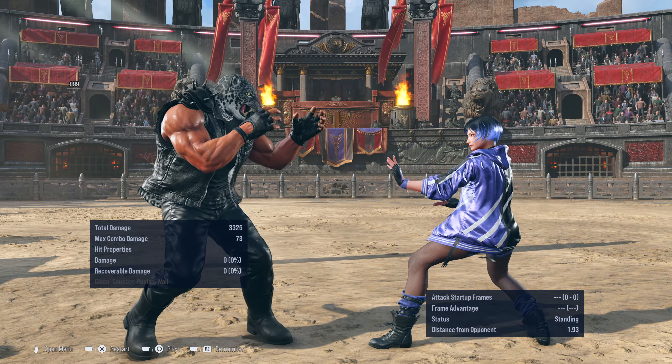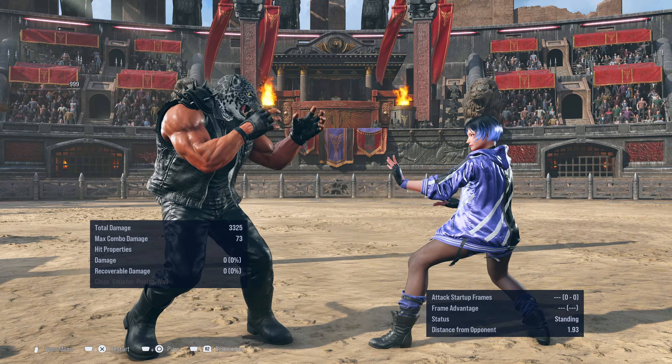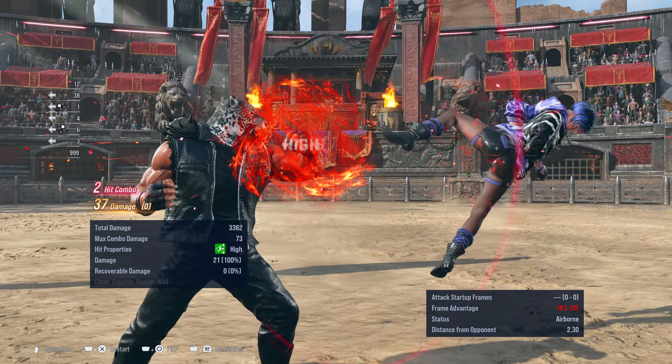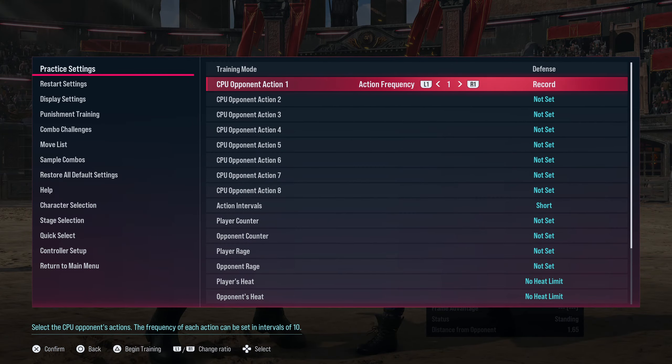Hey Tekken players, hope you're doing well. I want to share a little bit of King tech with you. It's basically a follow-up with a little bit more detail into the punishment guide that I did. Very specifically, in a nutshell, we're going to talk about why if a move is minus 14, you really, really should try to punish with this and not be tempted to punish with this.